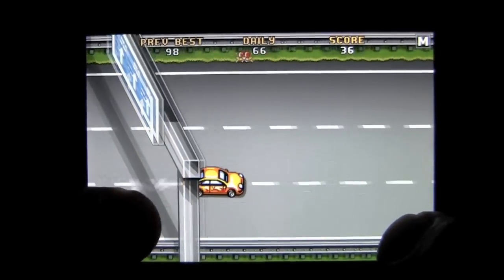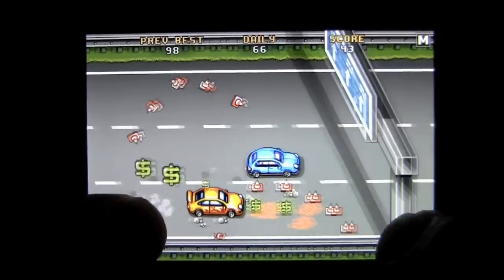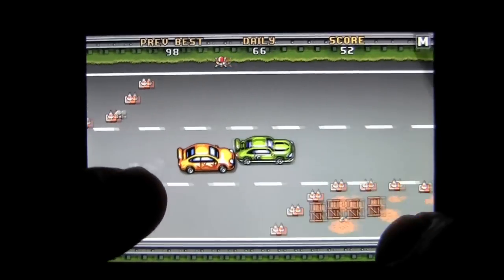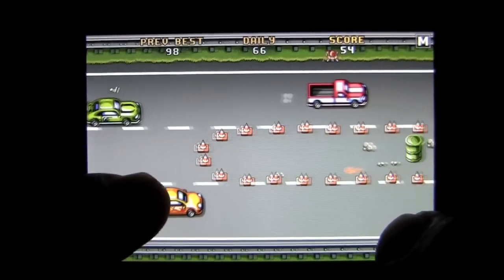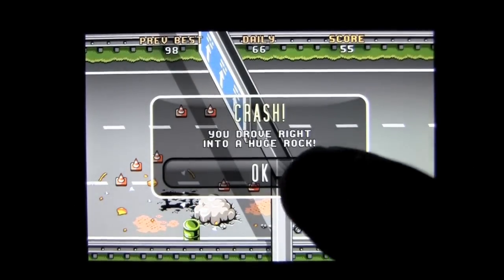Once you get far enough, they're going to start dropping rocks pretty much constantly. And then you'll get to see that a truck's got a bomb in it — you don't want that. You can run into other cars, but the object is to stay alive as long as you can instead of hitting rocks like that.